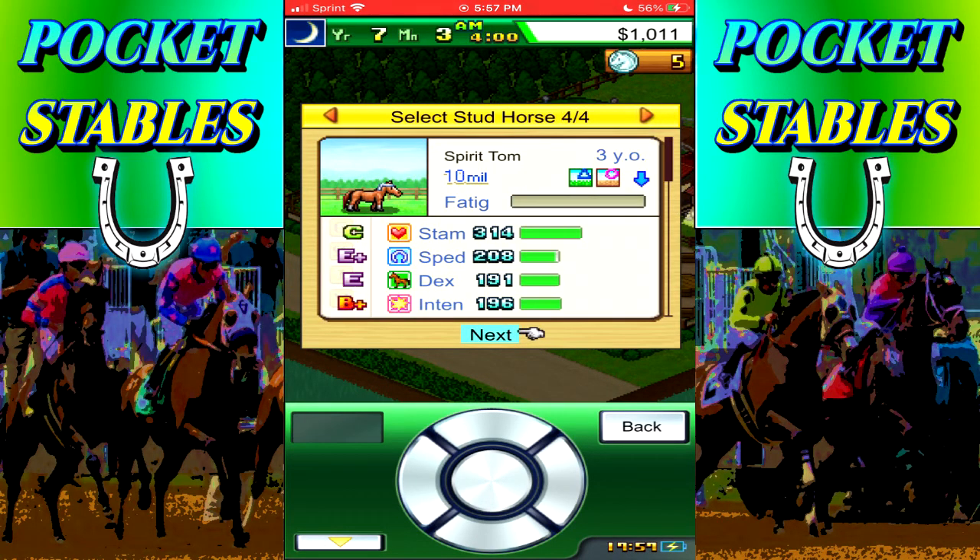We have four studs now. Who would probably be the best to use for breeding? Obviously Black Lola - I think she's the highest ranked horse in terms of abilities at grade three. Plucky Tom is kind of going to be ready to go out. Even though when you look at these grades to the left of the horses, Black Lola is all E's. Fine Charger is at a C plus for intensity and Spirit Tom is even at a B plus, so maybe one of these horses would actually be better long term.